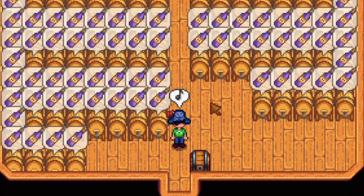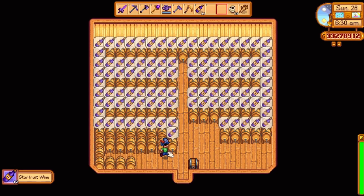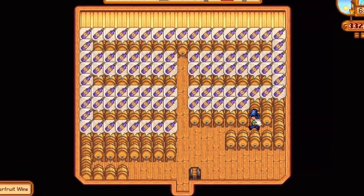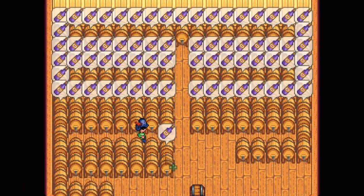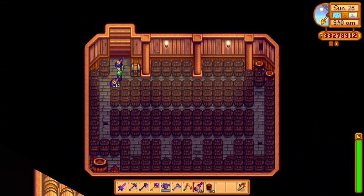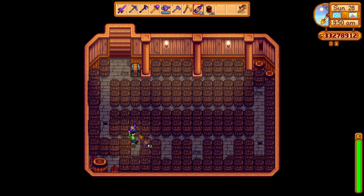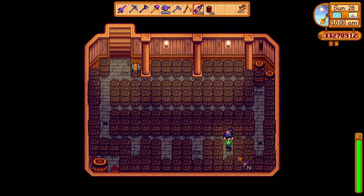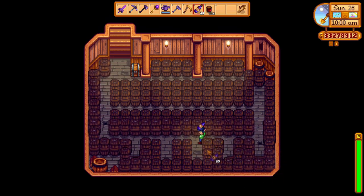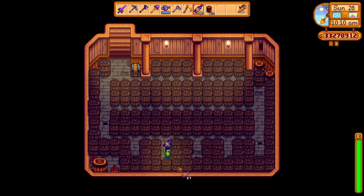Next up we have the kegs, which are used in making drinks in the game. The kegs are really popular since you can make wine out of them. The wine you create from the kegs can further age in casks after you upgrade your house, which will further increase the price of the wine and get you a lot of money in the long run. The only downside is that you'll have to wait two seasons of aging before acquiring iridium quality wine, but it's mostly a waiting game where you get paid for just having those casks in the basement.